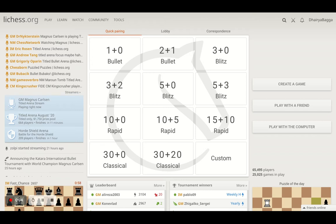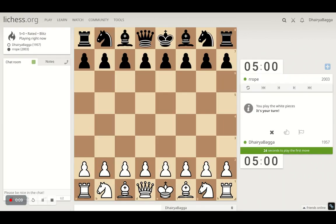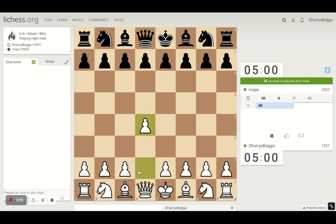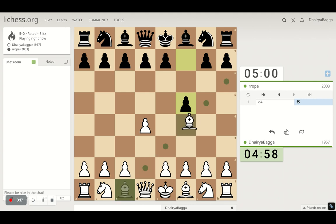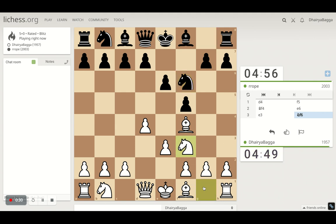Hey everyone, welcome back to the Chessyard. This is Dehre Bagga and I'll be playing the final blitz today on Lichess. So let's get started and see how it goes. Got the white pieces, we'll try to play the London System, starting with d4, then the bishop on f4 — the dark square bishop develops faster in these kind of openings — and then the center pawn to e3.